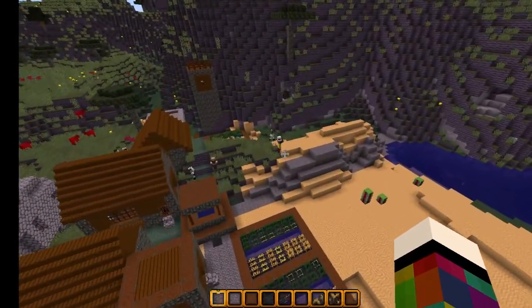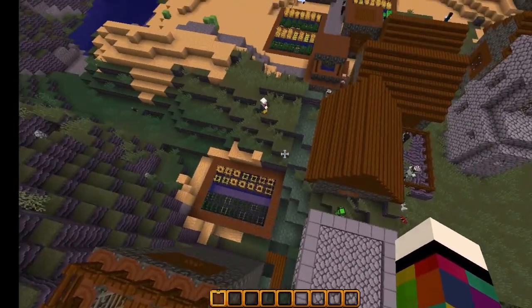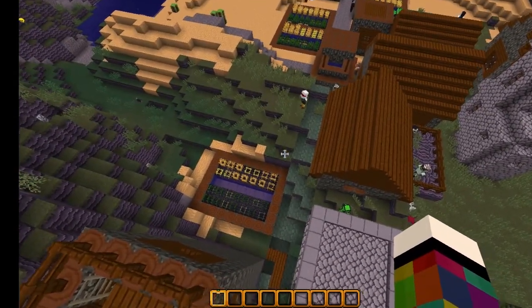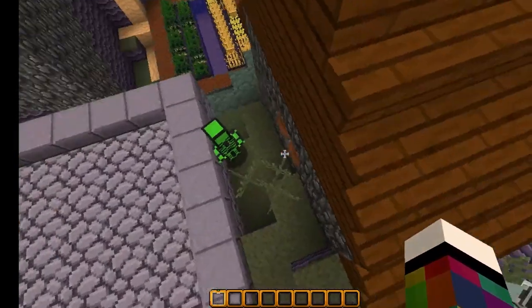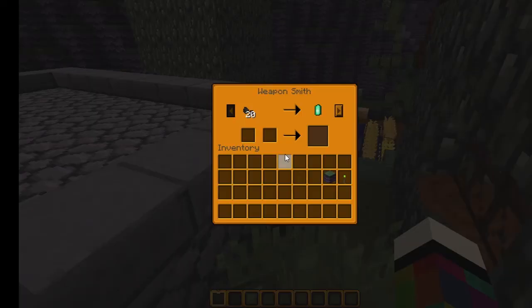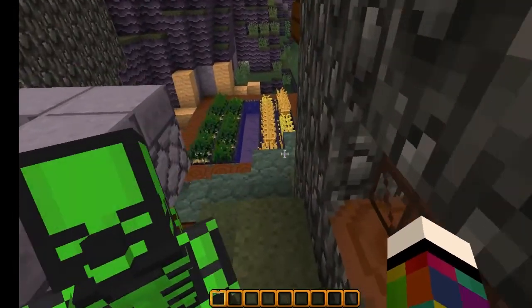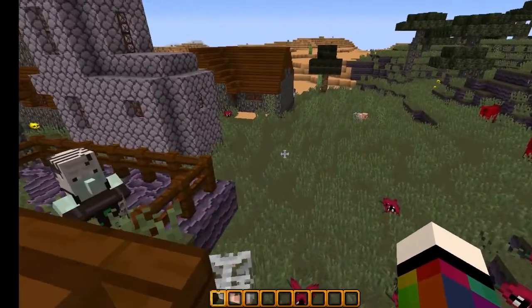There he is - there's a clown terrorizing, by the looks of it, one of the villagers. Oh, there's something green there as well isn't there. You're weird looking aren't you - who are you? Weaponsmith! Gosh, very futuristic and you're green.